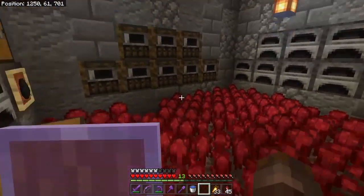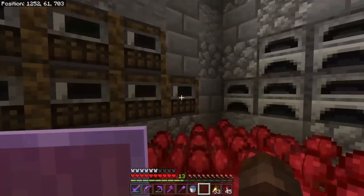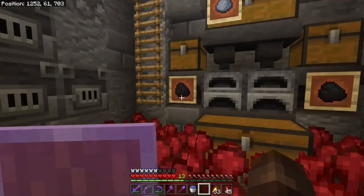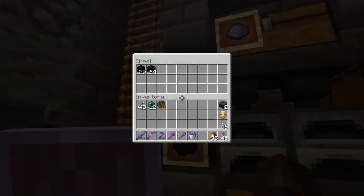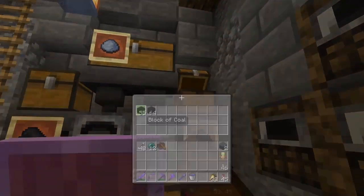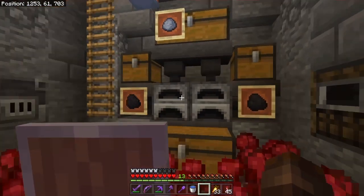Down here is where my nether wart farm is, but also all of my furnaces. All of these are filled with about a stack of coal blocks. This super smelter — or automatic smelter, or whatever you would call it — it has some more.